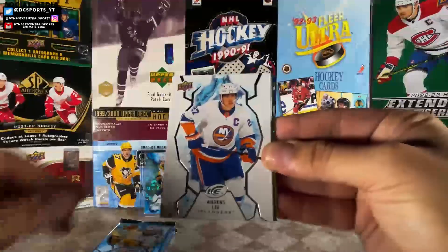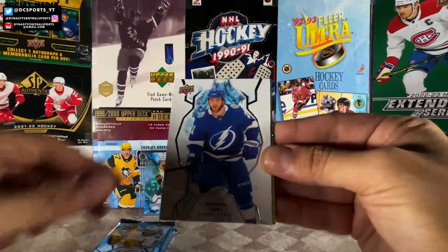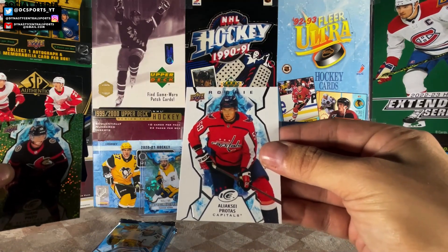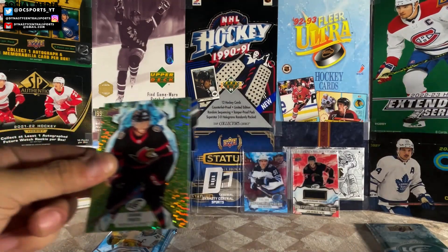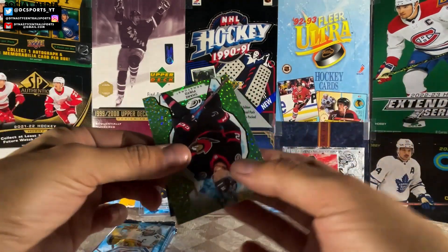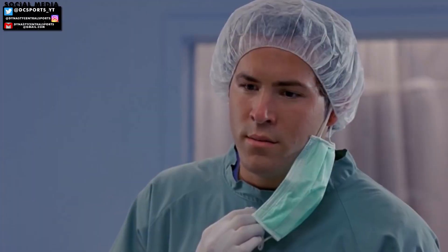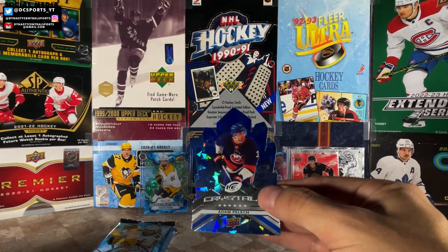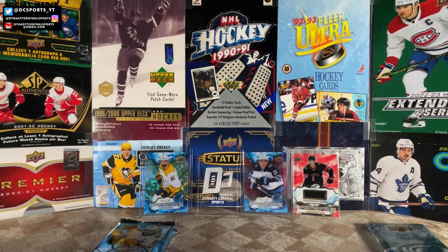Miro Heiskanen, Anders Lee, Braden Point, green rookie Shane Pinto. We got a Lexi Protoss rookie. And an Ice Crystals of Adam Pellick. Why? I love these cards — they look really, really nice in the design and everything, but they really have a weak checklist. These Ice Crystals checklists gotta be lowered down in my opinion. But you get three in per box, so I guess they have to up the checklist names.